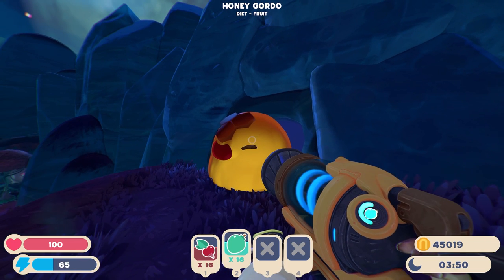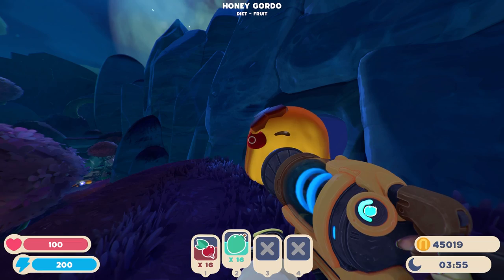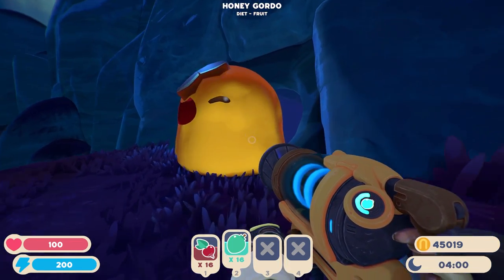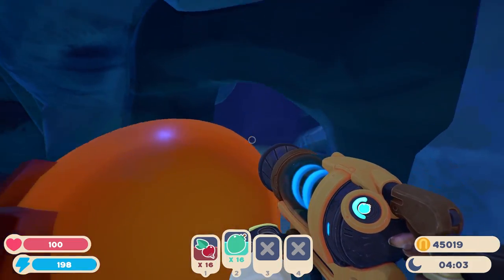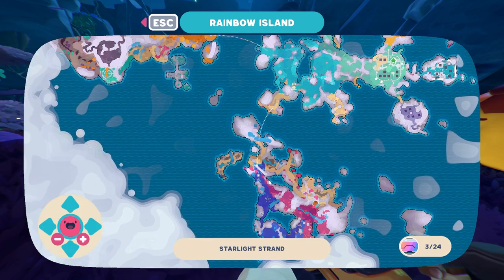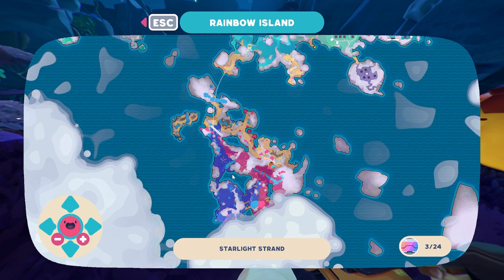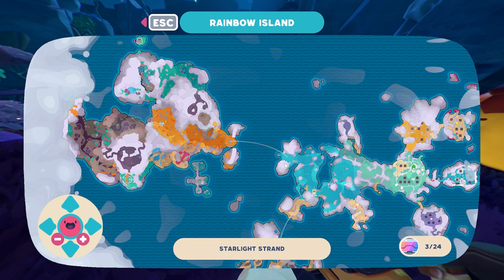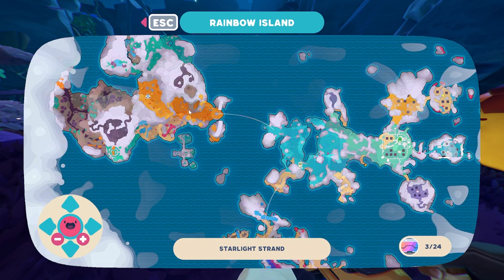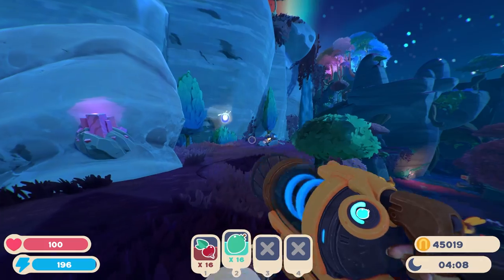My next tip is to always feed your gordo slimes. When you find one, get the resources you need and just feed it, because gordo slimes can be hiding or blocking your way to new areas. As you can see behind this one, you can go down into a cave. Some gordos also unlock access to teleporters — like right now I'm in Starlight Strands, and over here is a teleporter to get to Ember Valley. You need to take out gordo slimes to reach these areas, so always take them out — it's just worth it and you'll unlock new areas of the map.